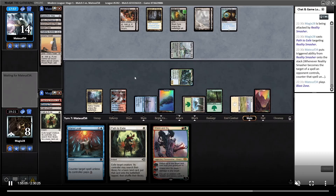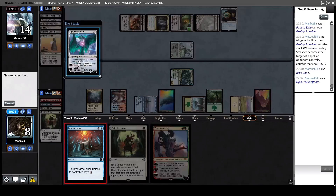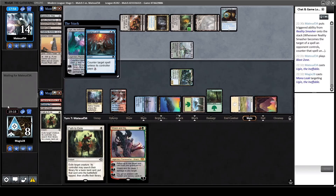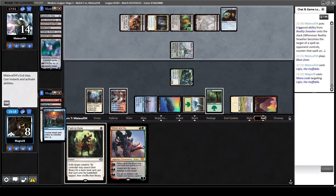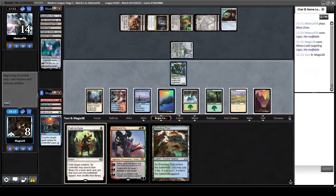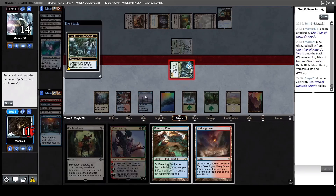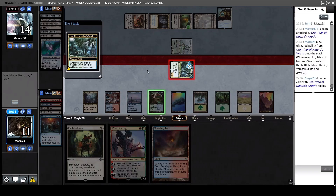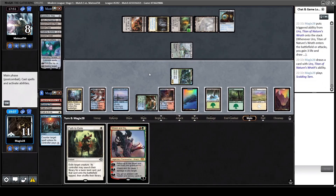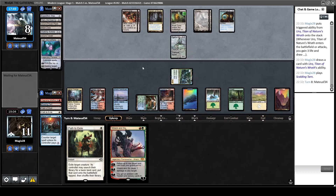Opponent is deciding if he should cast six mana into a possible counterspell, and here he chooses to play an Ugin - so he has all the bombs. Now he's empty-handed though, and the Mana Leak was still good. We draw more lands, and we draw more lands - yeah, this is the downside I mentioned. Sometimes you just draw all the lands.